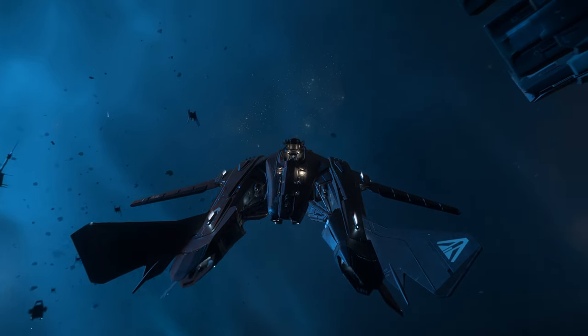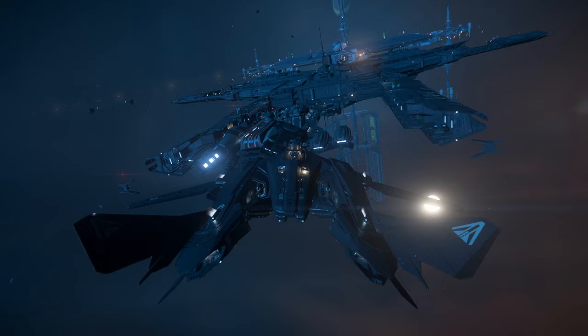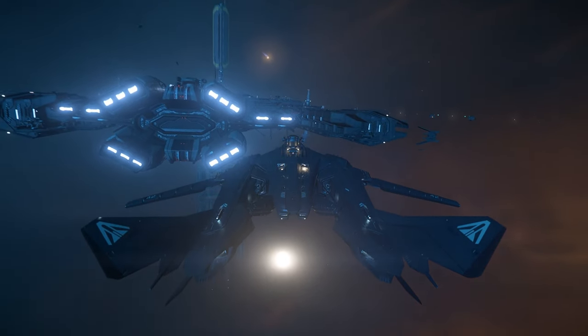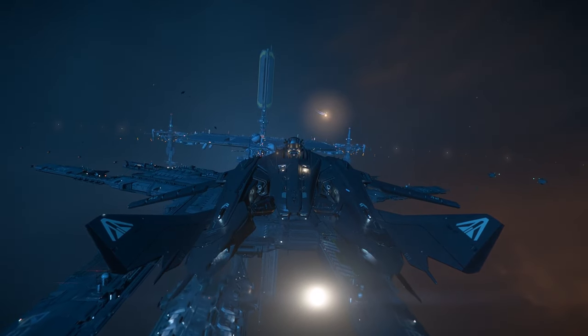I still don't know exactly what the hell I'm going to be doing with this Xeno threat. It's telling me to go here and protect something — I think they're saying the Idris, but I don't know if that's the Idris or not. It's just a big ass ship, so I'm going to assume maybe.